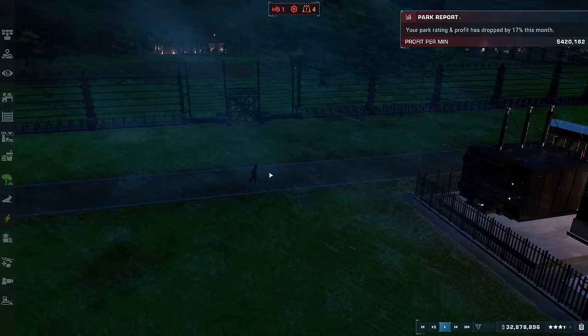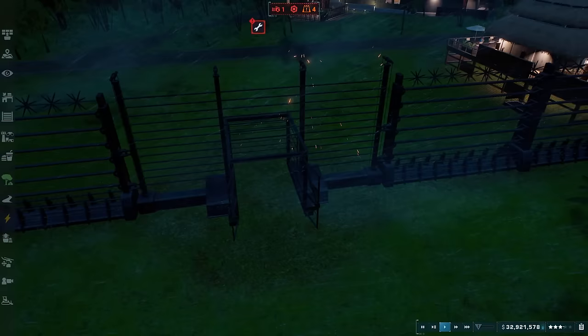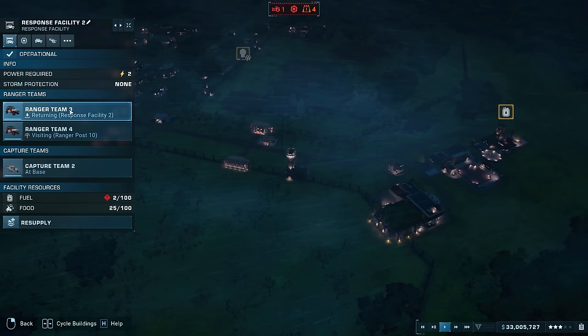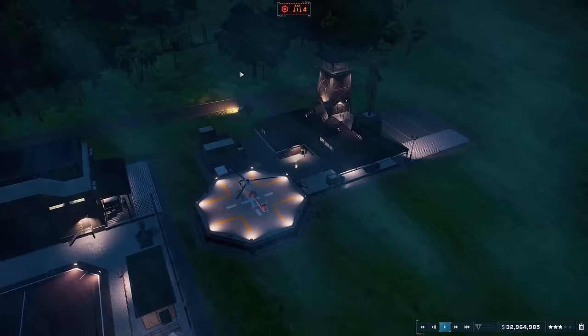A storm has just hit and I'm a little concerned our Velociraptors might break out and take out some stragglers who haven't made it to shelter yet. But everyone seems agitated yet still content — we've created a good environment and they're not outside their range, so that's good. We definitely have some broken items, so let's get ranger teams on that. As long as the raptor and dilophosaurus paddock isn't broken, that's okay. Let's spread the ranger teams out to fix different things.